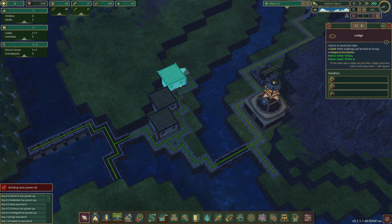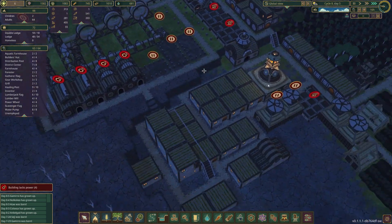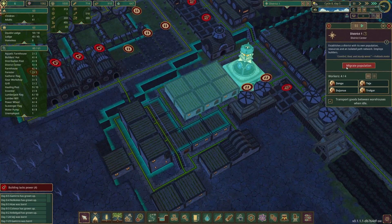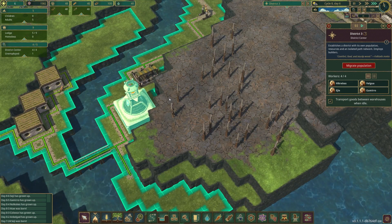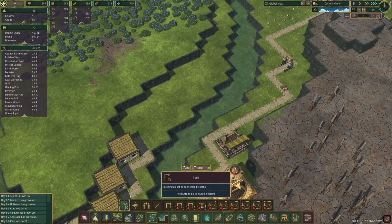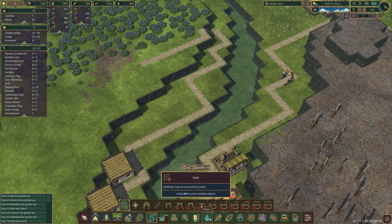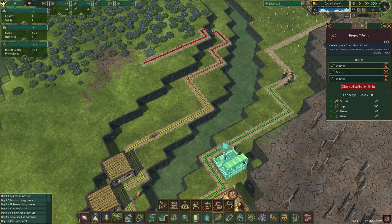These beavers are doing their thing — they're not producing beavers like I'd hope, but we do have an unemployed beaver over here who should be young, so we're gonna go ahead and move them over to the third district. We have one unemployed beaver here which we can path over and start having them gather their own food. Now they have all of these amazing berries to gather and that's gonna make them a little more self-sufficient.